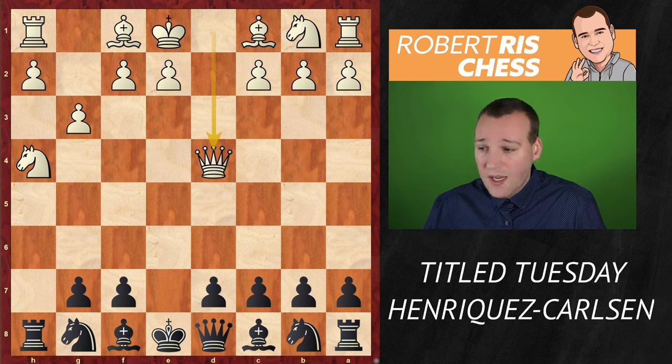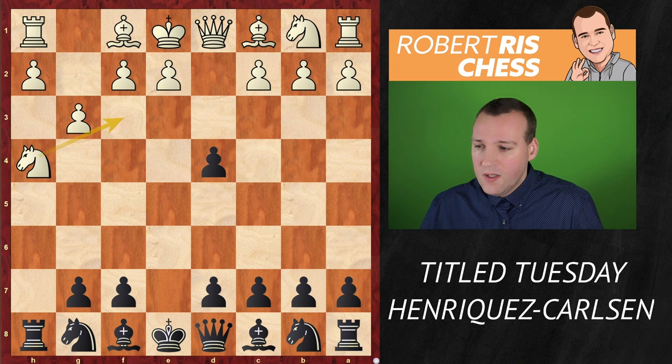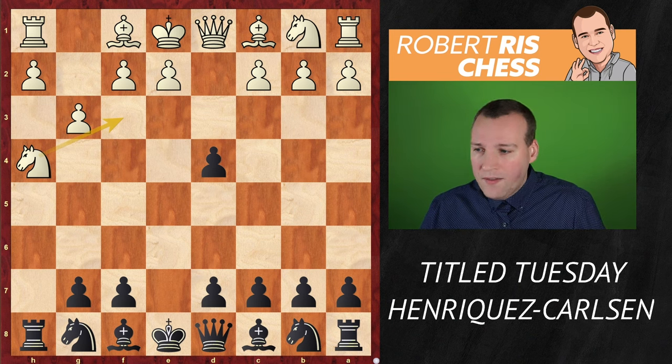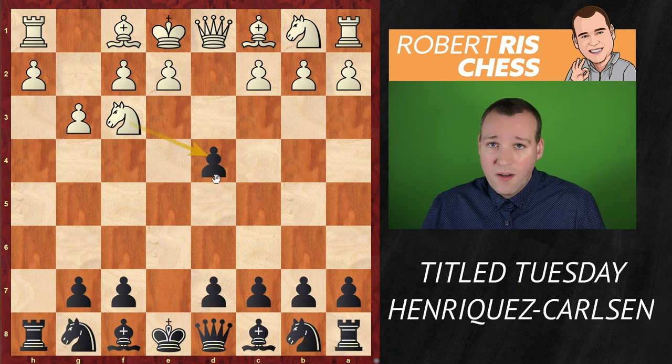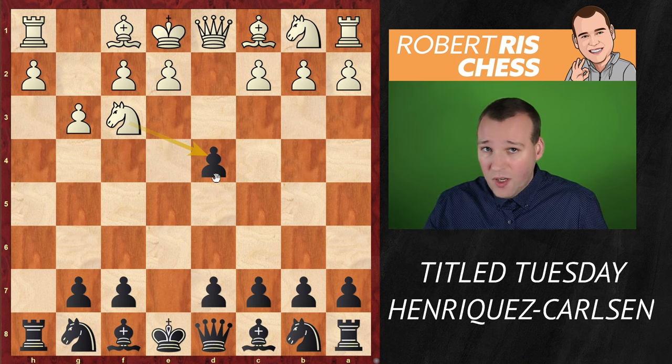The pawn on d4 can be captured. If you take with the queen, that allows black to develop with a gain of time — the knight comes to c6 and black has reasonable play for the pawn. So instead of recapturing with the queen, white plays knight f3, intending to win the pawn back by capturing with the knight. But white is investing quite a number of moves with the same piece, which affects development of the other pieces.